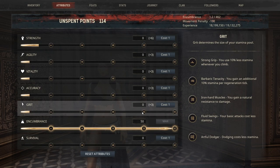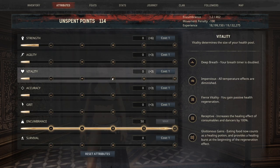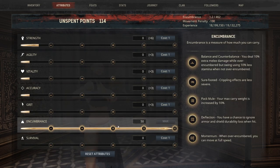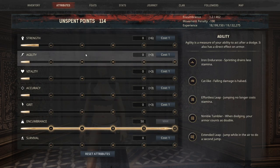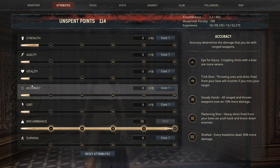My favorite two war paints to use are going to be strength and grit, because if you lose the war paint and have a little bit less grit or strength, it's not as big of a deal. Whereas if you lost it in vitality and weren't passively healing, or if you lost it in encumbrance and were then over-encumbered, that's more impactful. Agility, accuracy, and survival don't make as much of a difference in my gameplay style.